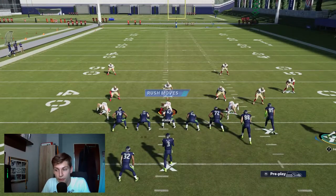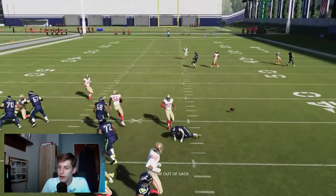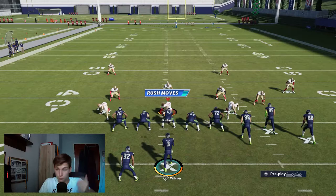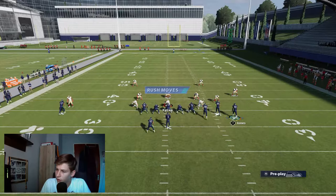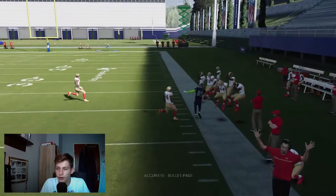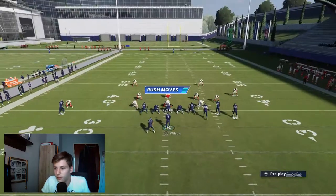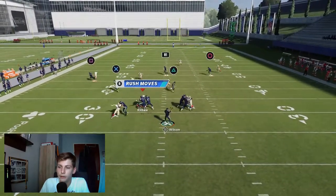The corner route beats man coverage — it's just stupid good. You can throw it right there if you don't get sacked. Arik Armstead is a pretty good pass rusher. But the corner route beats man coverage, the halfback beats man coverage, the post beats man coverage, and now let's look at just the drag on this play — it absolutely toasts man coverage.